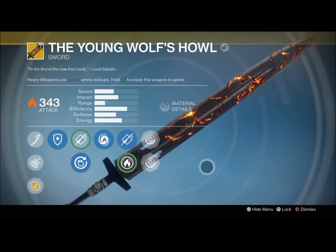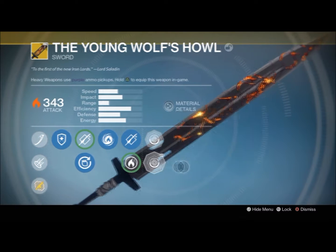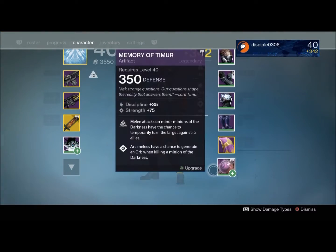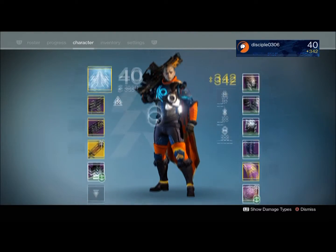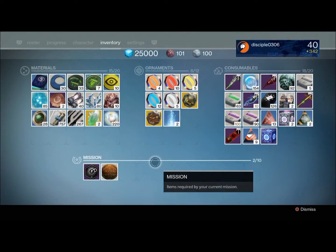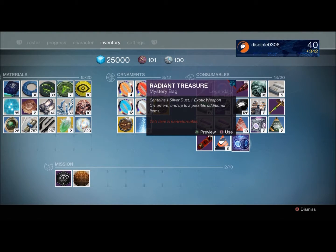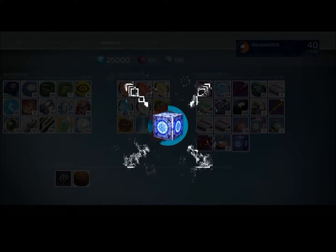You'll see that I got a medallion that can take my Young Wolf's Howl exotic sword and give it a little bit of an upgrade — a little bit of a visual upgrade. I've even gotten a couple of emotes earlier, but seeing that new upgraded version of the Howl is a very interesting little tweak.